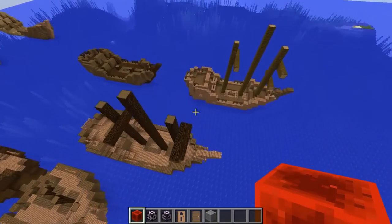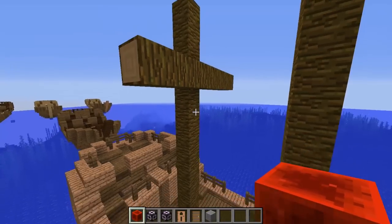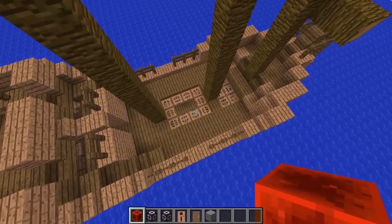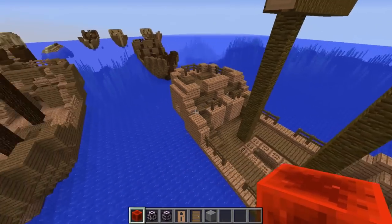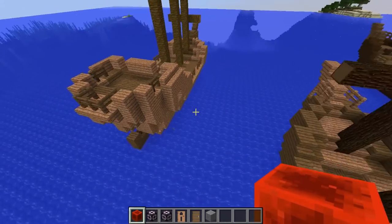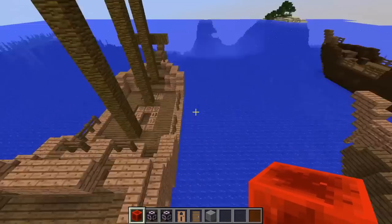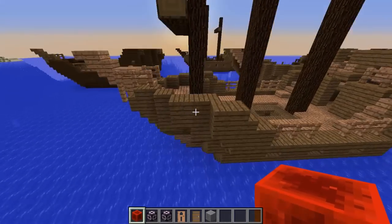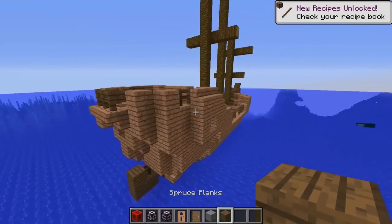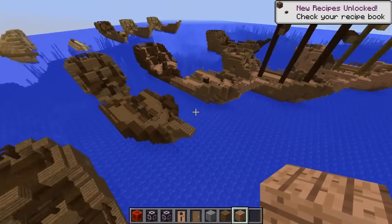Depending on the location in which you summon it, it will spawn in the masts with different block palettes. There's obviously jungle trapdoors and jungle wood. I think it depends on the Z axis and X axis — the Y axis will not matter. And the masts aren't the only blocks with variants here. You can see that the entire base of the ship has spruce planks here, and this is the jungle variant. The palette is consistent across the different types.